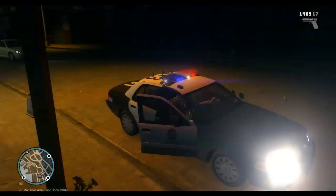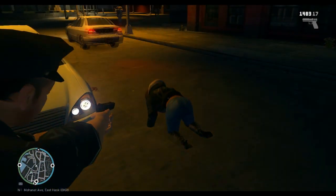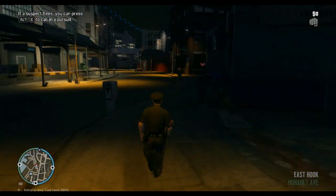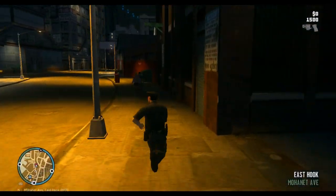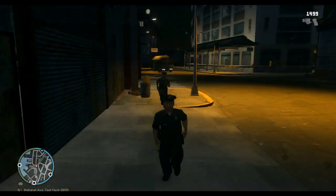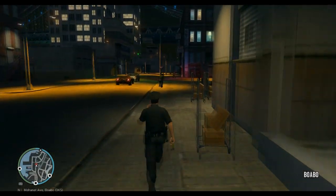There's a guy driving recklessly, so I'm going to initiate a pullover — light him up. Anyway, there's also a foot pursuit going on. I get out and chase this guy on foot. The taser is out but I'm not in range — this guy is super fast. We are in a foot pursuit of just some random guy running; I'm not sure why he's running but I'm hoping he tires himself out.